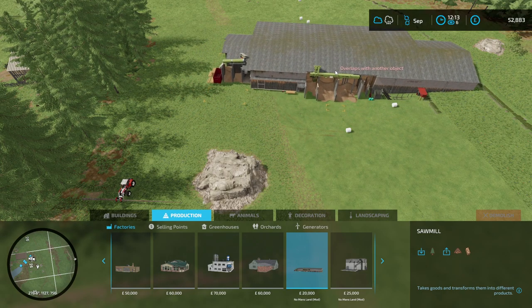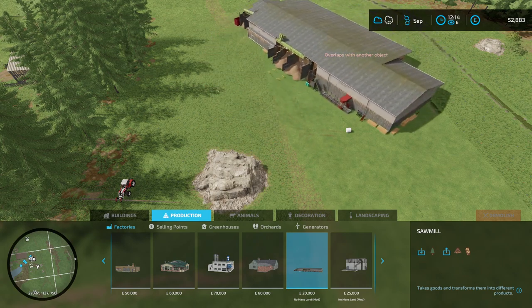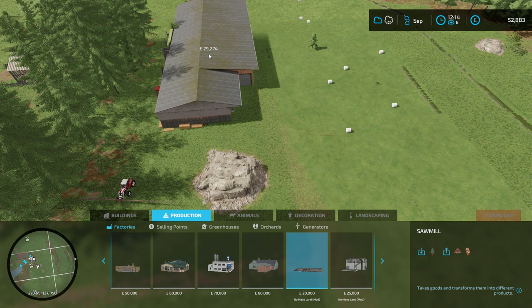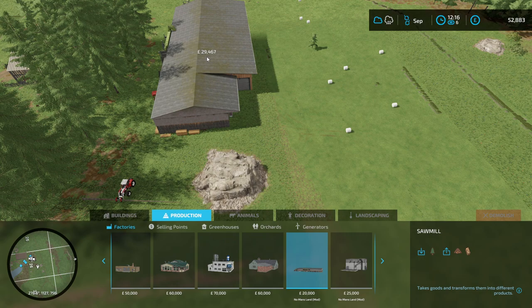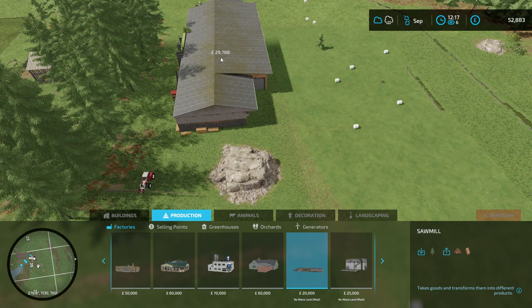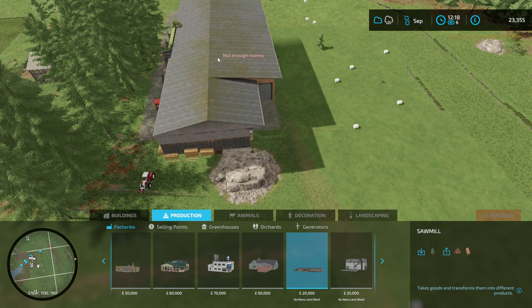The sawmill has three key access points marked with hazard symbols — front, middle, and side. I want to align it with that rock so we still have space behind for a field later. Going as far forward as I can while still fitting it here — we can move those trees in the way later. This placement costs £9,528 to level the ground. Going ahead and placing it.